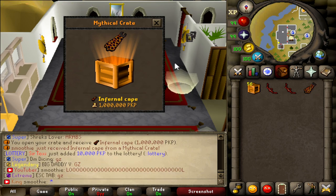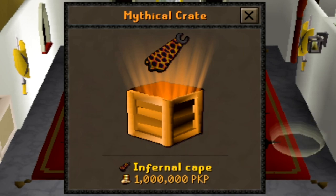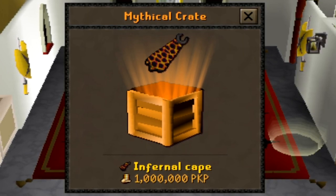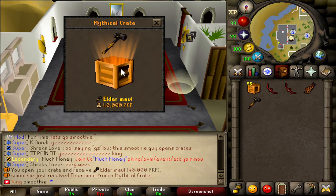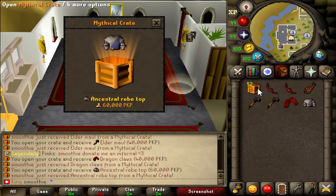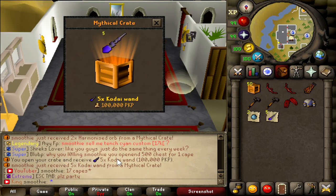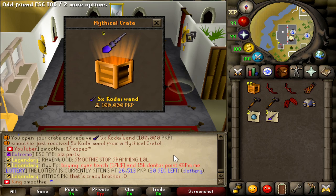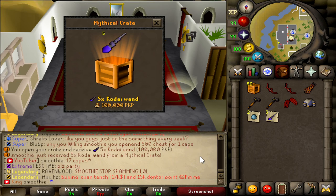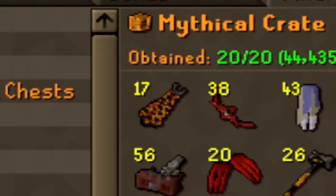I'm telling you, these crates are so freaking nice. The amount of infernal capes I'm receiving is crazy. Let's keep on going — elder maul. Someone's saying 'why you laughing, you opened 500 chests for one cape.' First of all bro, these are crates — and second of all, I got myself 17 capes right now, 17 capes.